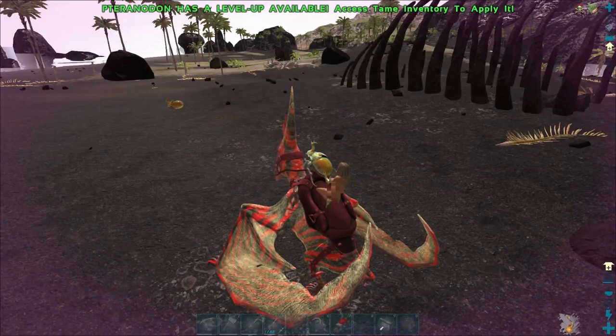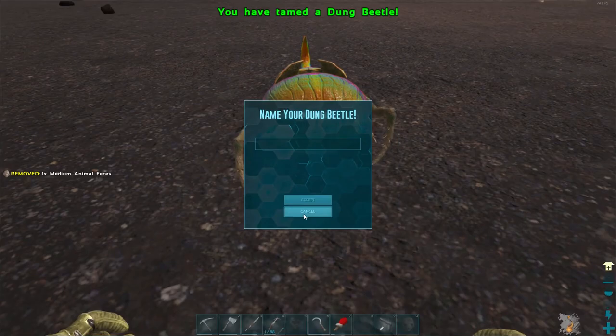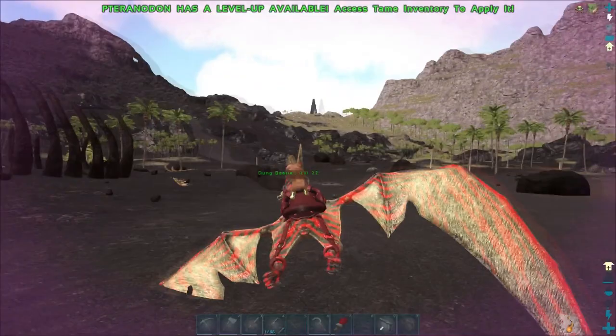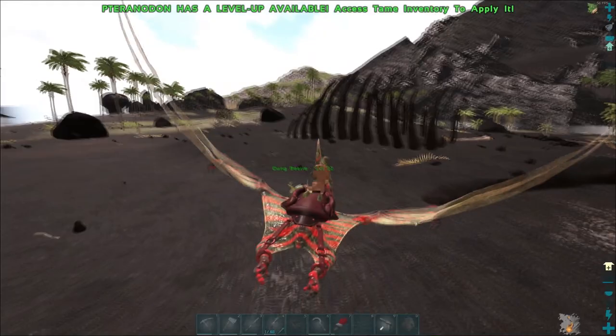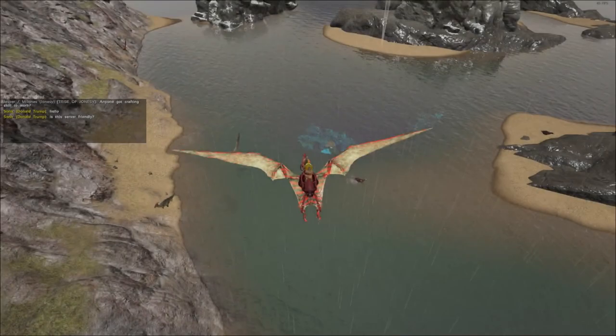I'll take another feces and throw it on this one — let's see if we can tame it. Oh, that was the same level as the other one, so now we have two. But we need a Quetzal or similar to carry both home. Why can't the Pteranodon pick this one up? I'll move it near the water so it doesn't get eaten by spiders, and we can pick it up later.